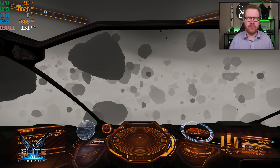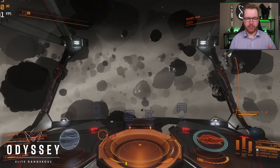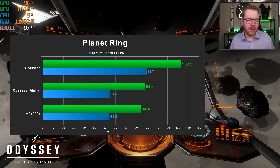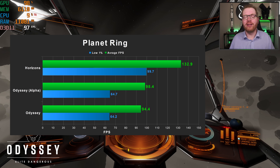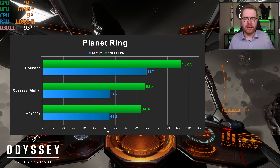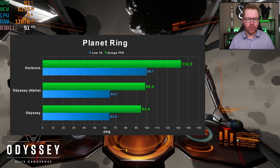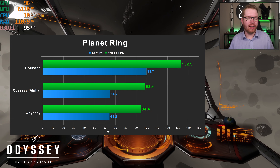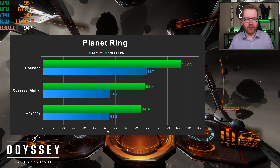Next up is a planetary ring — very common if you're doing mining or hazardous resource sites. I'm in the same ring, but the planet rotated so I couldn't guarantee the exact same spot; I tried to mimic the lighting as much as possible. The drop here is not as bad as the station interior, but still a significant decrease compared to the alpha test. The ~4 FPS difference between alpha and live could just be measuring inconsistency — I'd consider that within tolerances. Comparing to Horizons, you can expect to lose about 24% of your total FPS in a planetary ring.